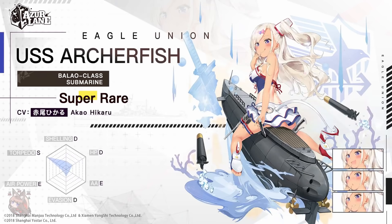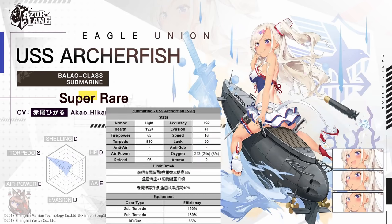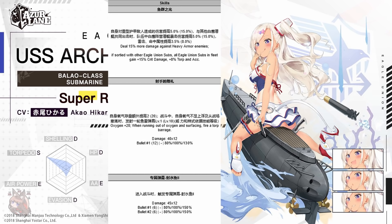To finish off the SRs for the event, we have submarine USS Archerfish. We really don't care much about her stats except for the torpedo stat — which she has identical to U-47 — and she also has higher submarine torpedo efficiency: 130% versus 125%. She deals 15% more damage against heavy armor enemies. If sortied with other Eagle Union submarines — Cavella or Elbacore — all Eagle Union submarines in the fleet gain 15% crit damage, 8% torpedo stat, and 8% accuracy. These are the stats we love to increase for extra DPS, making this a great sub-faction booster.